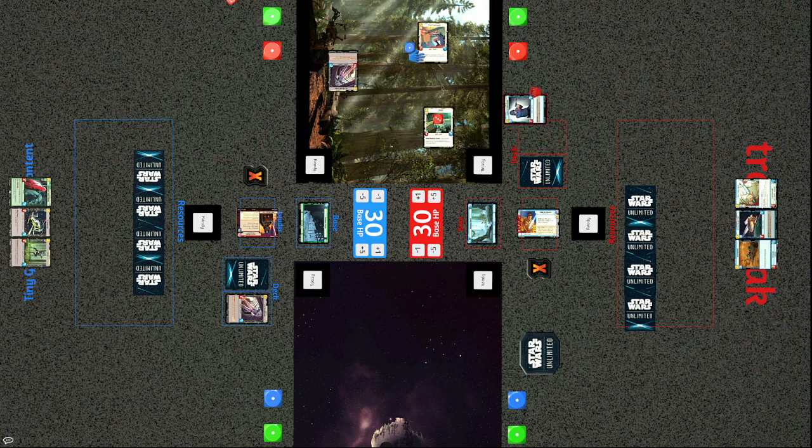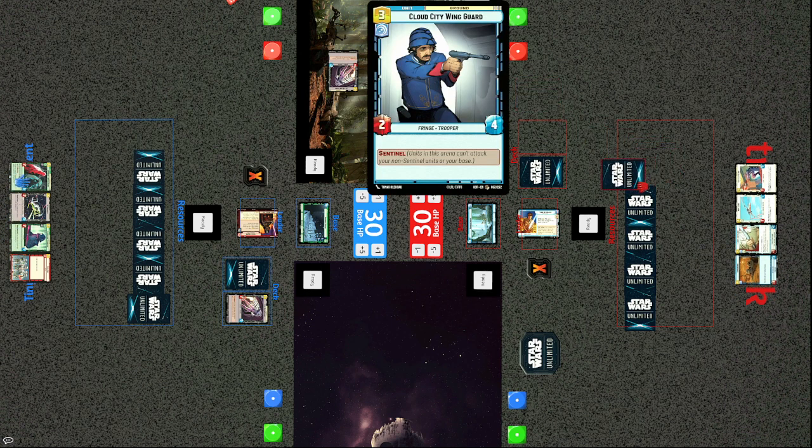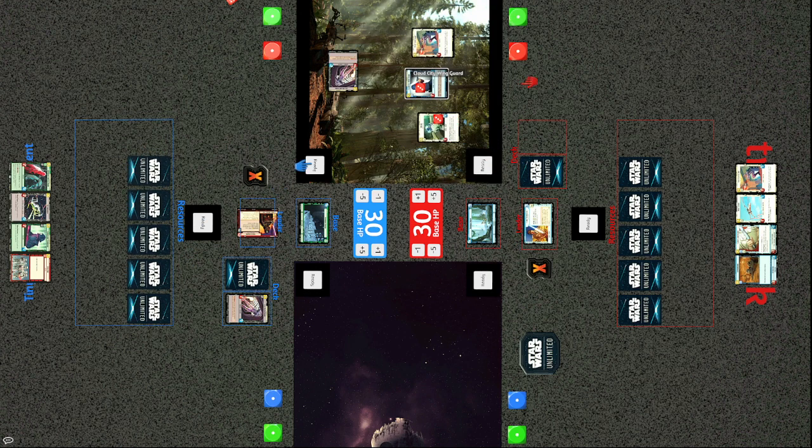Actually, Tiny reconsiders — he decides to let the Wing Guard stay alive and instead use the ping to remove the shield. A shield fully absorbs one attack. Tiny decided that if the Wing Guard attacks it will just die to his trooper, and pinging off the shield now only blocked one damage instead of potentially blocking three damage later.